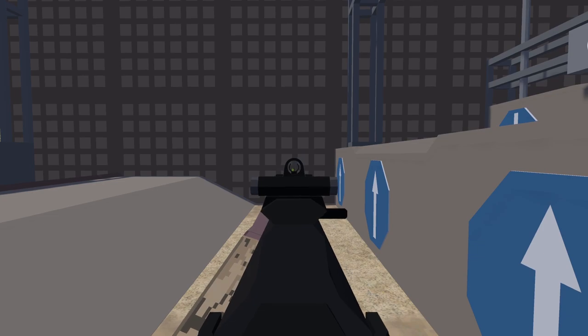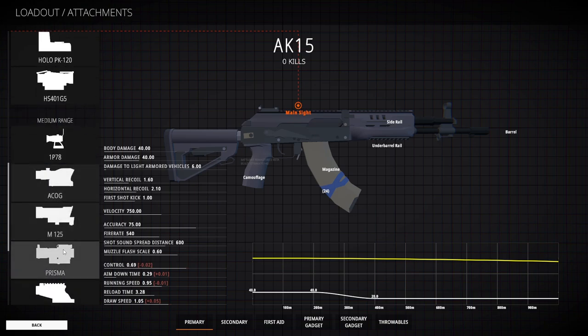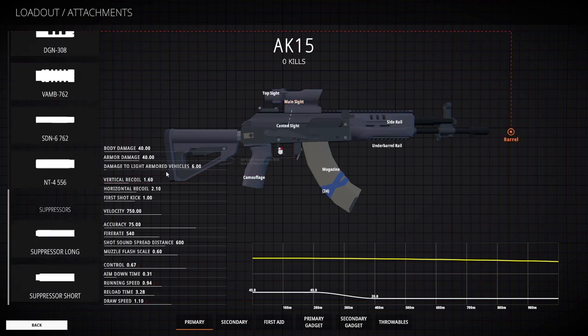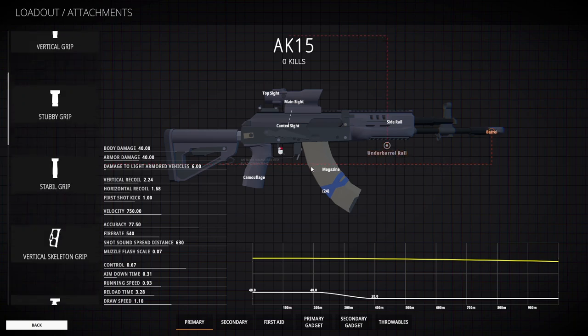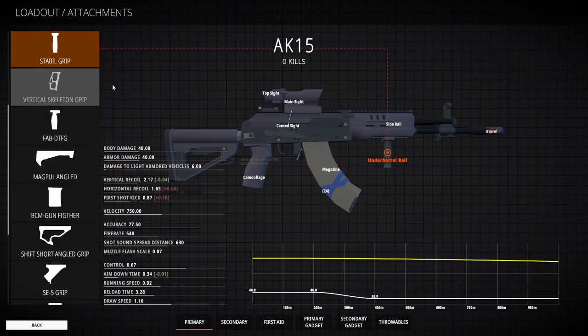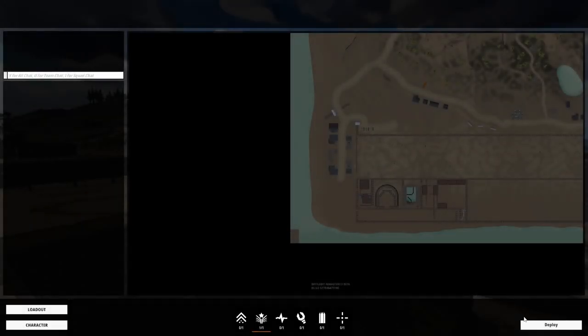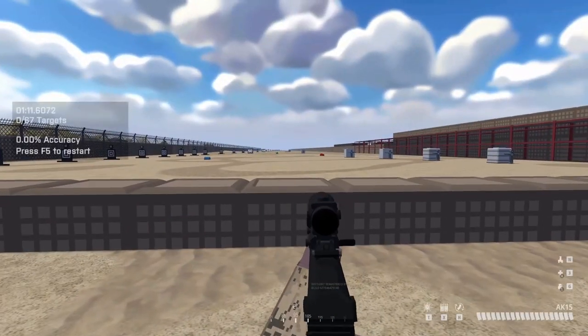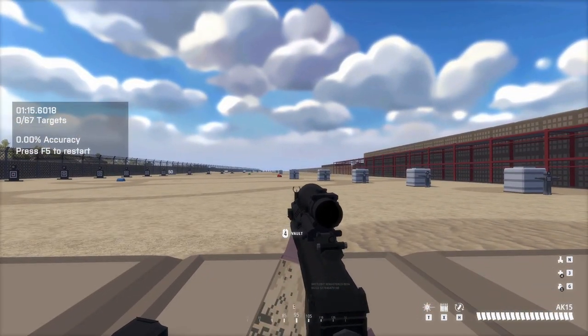For this setup, I'm going to be rocking the ACOCK sight, the flash hider barrel, along with the stable grip. This will help out a lot with the first shot kick, considering the fact that we're going to be shooting one bullet at a time — that's pretty much all that matters with this gun. For the mag, it's really personal preference, however I'd rather not choose the extended mag because I won't be running out of ammo quick when single tapping.